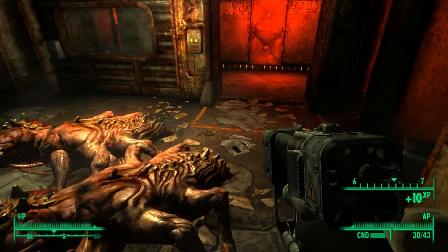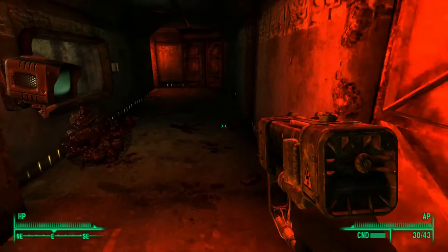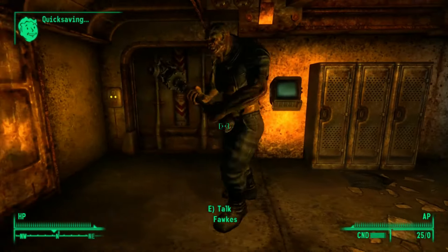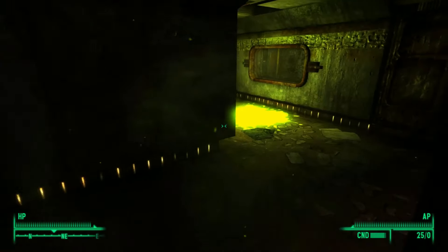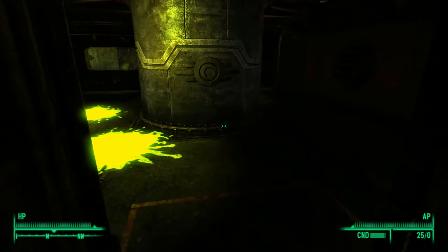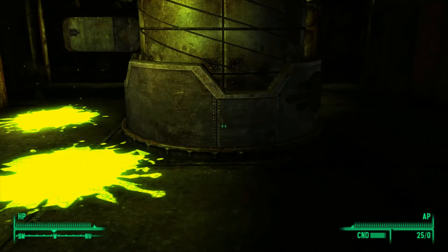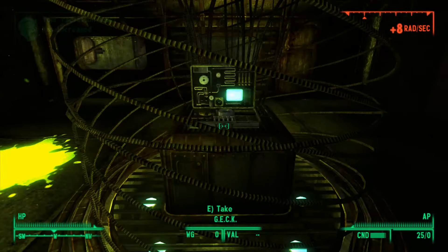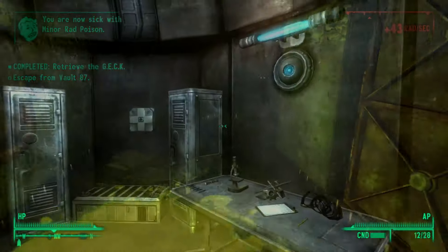I'm curious if there is a unit who can possibly go through here without getting Fawkes's help. Well, we're about halfway through the series, so we still got time to find out. I'm gonna go ahead and show us getting the GEK. I found out something pretty interesting — if you activate the little cylinder with the GEK and then back up to where the doors open, you don't take any radiation. I have no earthly idea why that exists, but I'm pretty happy that it does. So let's go over to Raven Rock.